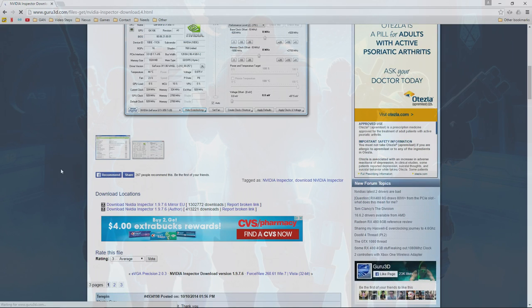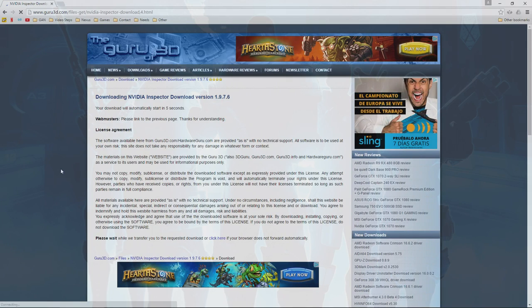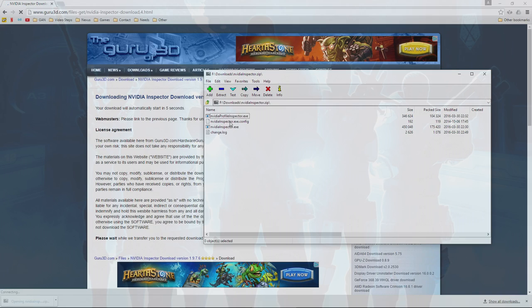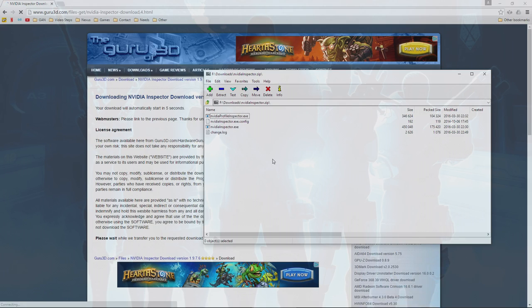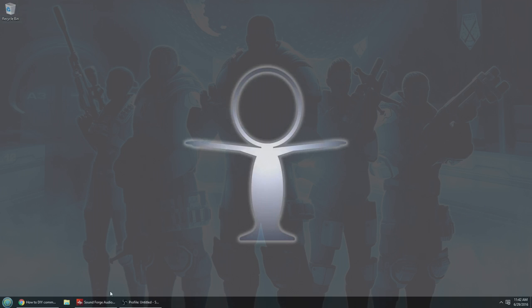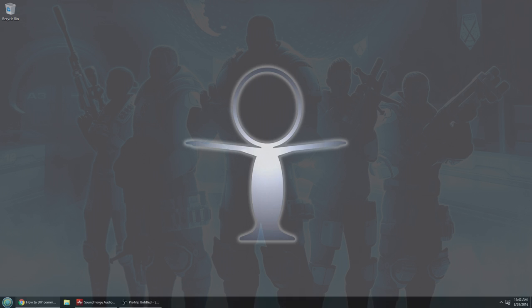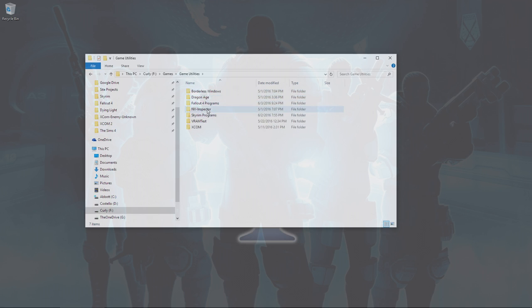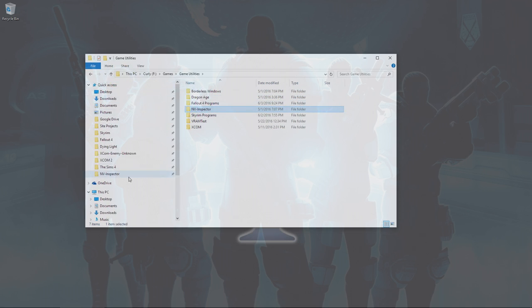Head over to the Guru of 3D website and download Nvidia Inspector — click one of the mirrors and let it download. Once it downloads, open it up and you'll see four files — extract them wherever you want. If you're a modder with an Nvidia video card, Nvidia Inspector is an absolute must-have tool. Once extracted, navigate to it and open the Nvidia Profile Inspector .exe.